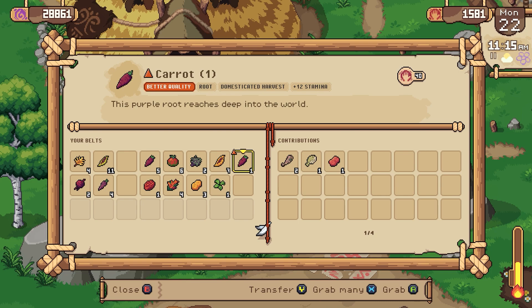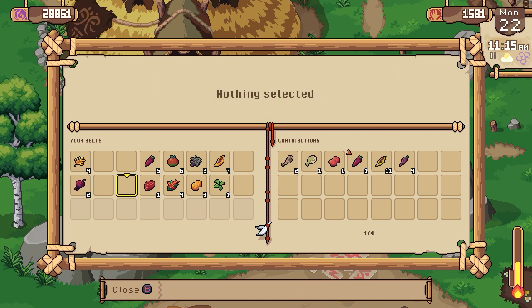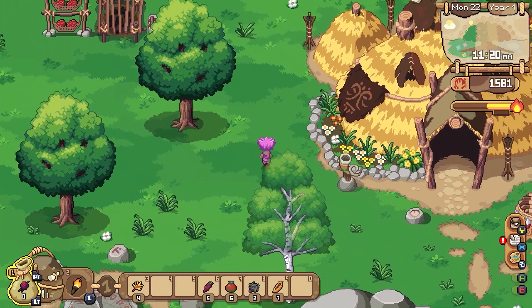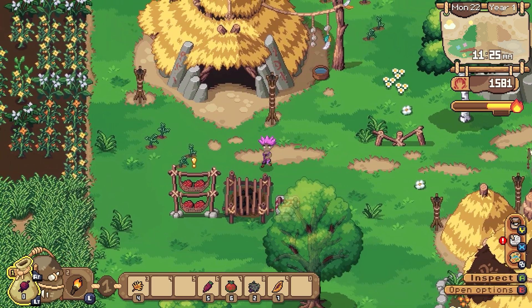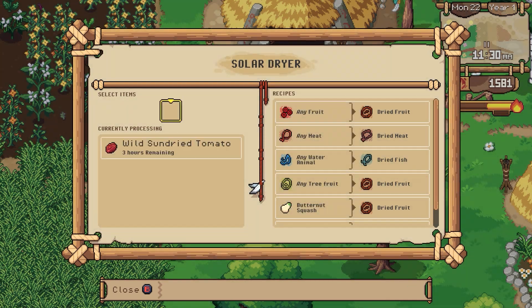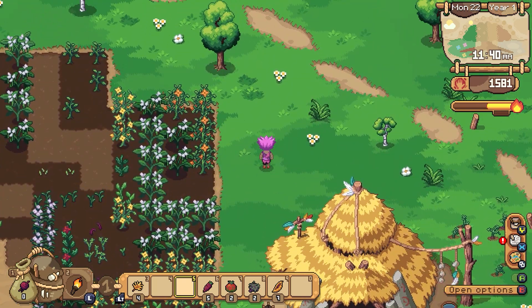40 for this carrot — look at that. And these carrots are worth 28 each. We've got wild beans and regular beans, so let's get rid of the wild one. Wild carrots — we'll get rid of those. I'll just start keeping the domesticated versions. Wild wheat. I definitely need to be growing more of everything. I'm going to dry some more of those. Now I've cleared inventory.